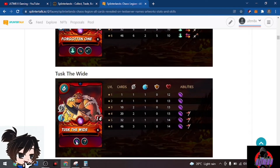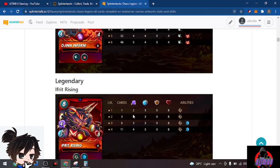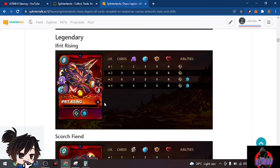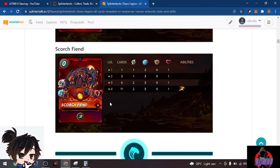We have Touched the Wide with 14 health at six mana with Void — a decent tank for fire that counters magic damage. We have Jin Inferni with magic damage plus the Giant Killer ability. Finally we have the legendary Ifrit Rising with the Recharge ability — three times damage on four magic attack means 12 magic damage! We also have Scorched Wind which adds speed.